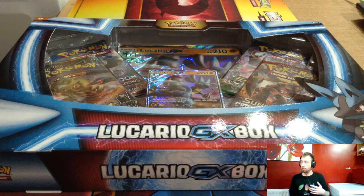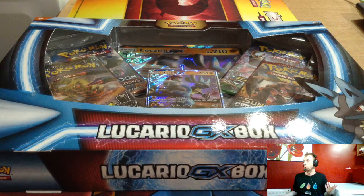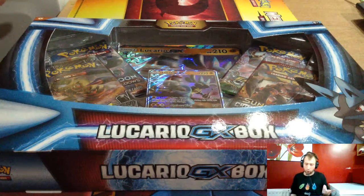The Lucario GX is basically like a Lycanroc GX — if you evolve Lucario in your active, you can do 120. With Lycanroc you have to evolve on your bench and then once it becomes your active you can do the 120. So Lucario in my eyes is going to be better because you can play de-evolution sprays, re-evolve one on your bench, Guzma something up, and keep doing it that way.